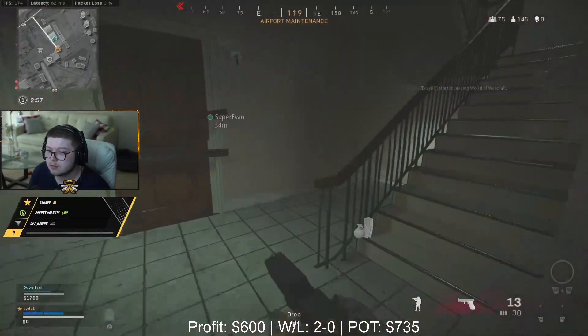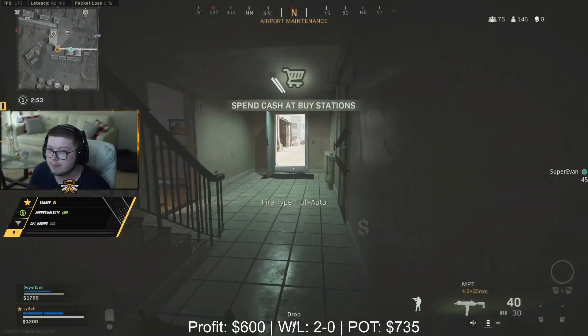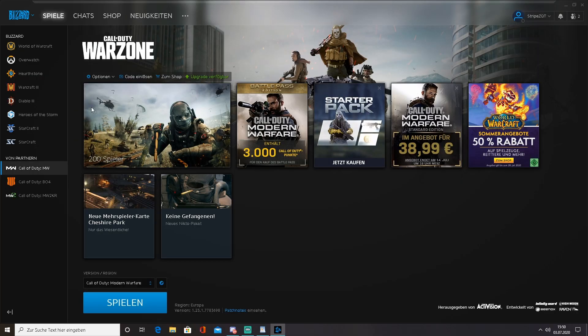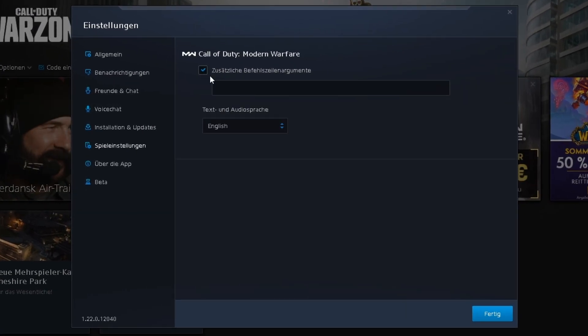The two previous steps improved overall performance regardless of the game, but Battle.net also allows us to use custom start options to optimize our games. I'm going to show you two helpful ones that will boost your FPS. It's super easy — just follow the exact same steps shown in the footage and you're done.